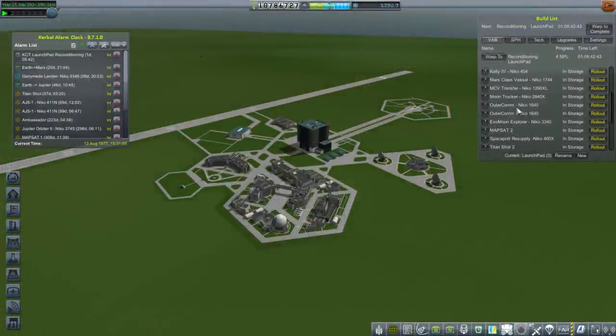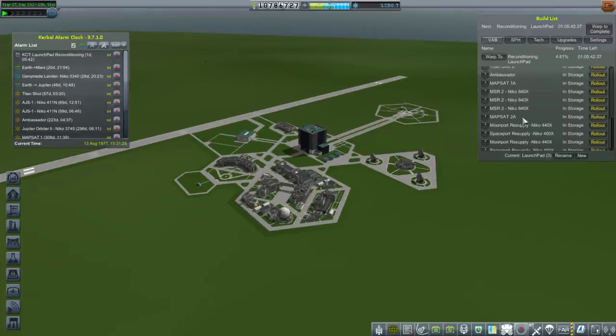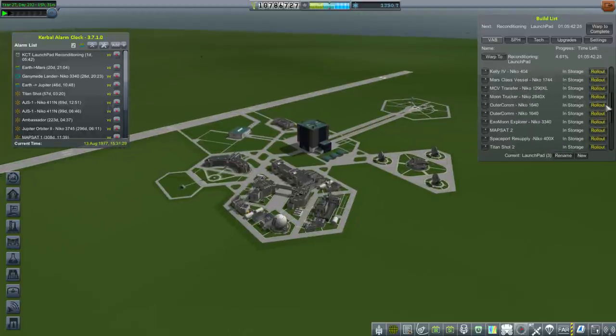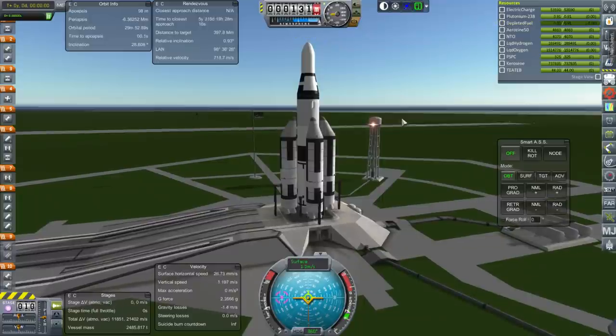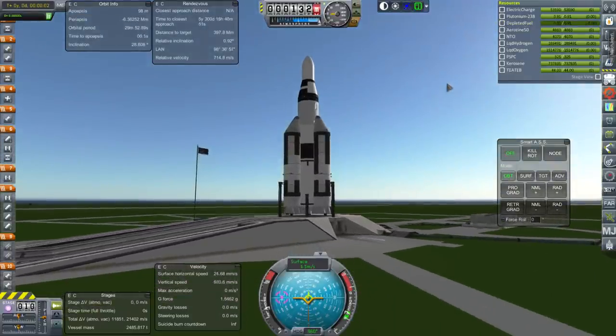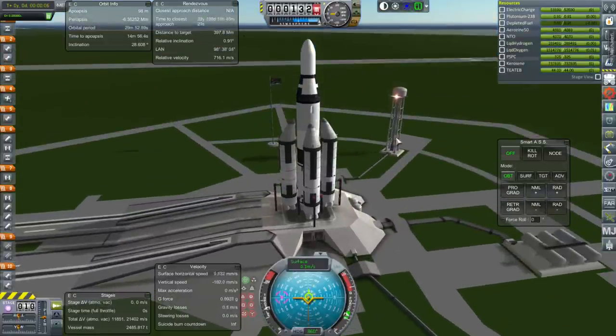We have a lot of launches to choose from. I'm going to go with one of these outer comm satellites first, so we have extra time to fix the other one should something be wrong with it. It's nice with these duplicates to send one copy off first. This one takes three days to roll out for some reason — probably good to get on with that. All right, rolling out it goes. This is a hefty launch.